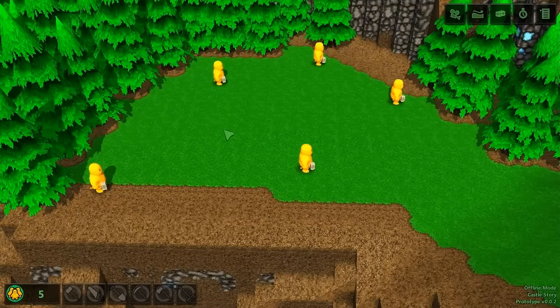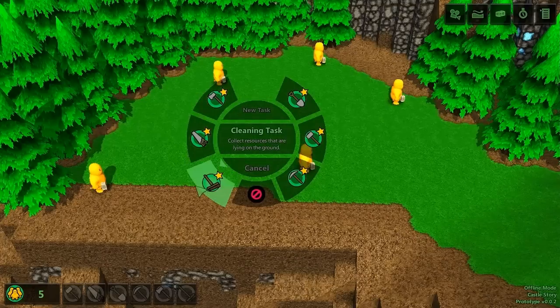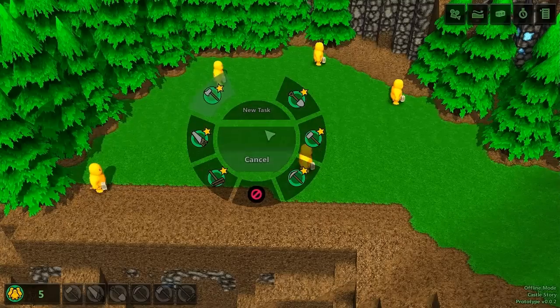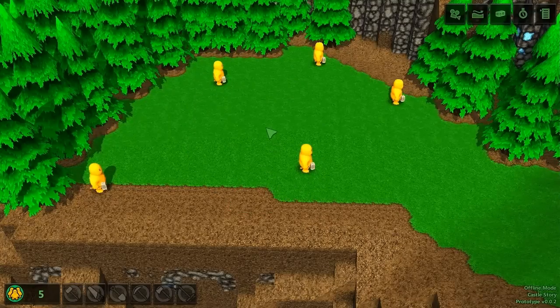So here's the solution we came up with. We call it the radial menu, or pie menu, because it's shaped like a pie chart. Before doing anything else, let me activate this screencasting tool so you can see what I'm doing on screen.